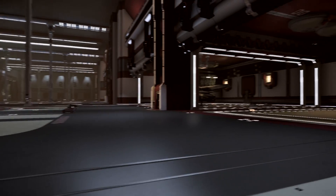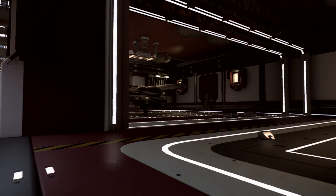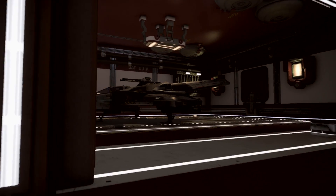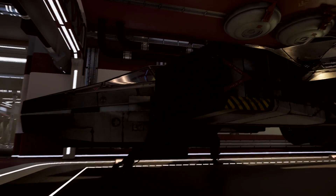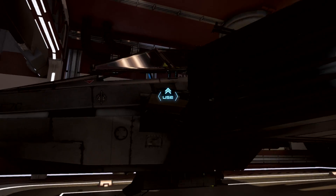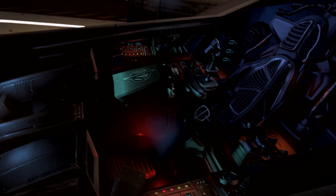Upon launching into the hangar module, all you need to do is pick a ship. Personally, I'm going to go with my Super Hornet because it's a freaking Super Hornet, so I don't really know why you'd pick anything else currently in the dogfighting module. It looks amazing. Fairly recently they've updated some of the animations that go along with getting in the ships, so this is pretty cool. I'm going to show you guys this part just before we're able to select what module we actually want to run.